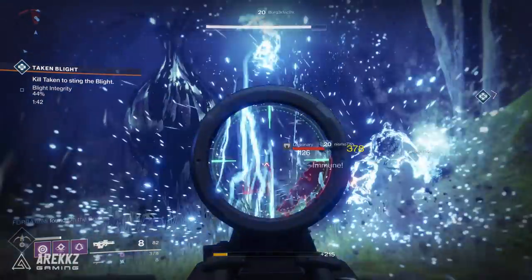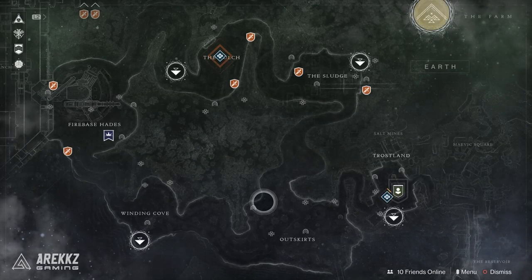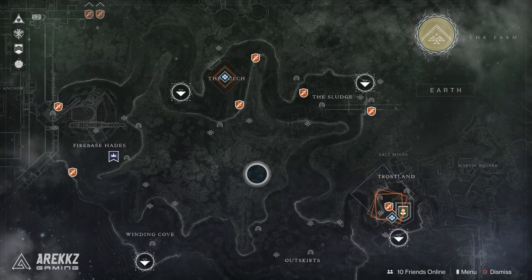To begin with, avoiding any spoilers, you will have to have hit level 20 and completed the campaign. Once you've completed the campaign, these little quests appear on the map — basically post-game quests that tell you a bit more about the story. These quests show up on each of the four planets only once you complete the campaign and hit level 20. In order to trigger the Mida Multi-Tool quest, you will need to complete all of these quests on Earth in the European Dead Zone.